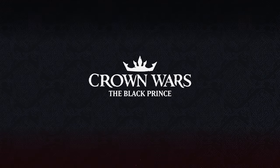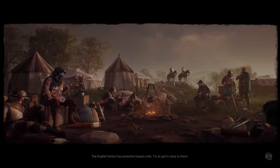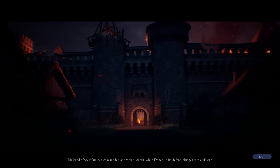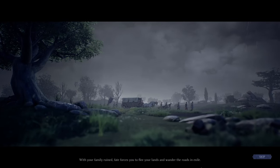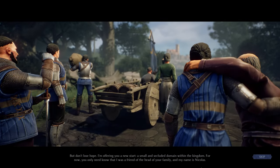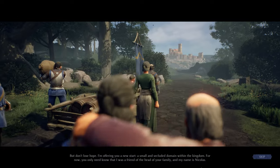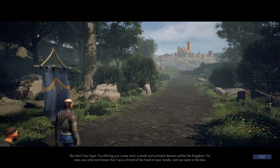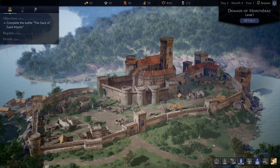Crown Wars: The Black Prince — a nice introduction. The head of your family dies a sudden and violent death while France, in defeat, plunges into civil war. With your family ruined, fate forces you to flee into exile. But a mysterious figure named Nicholas offers you a new start — a small secluded domain within the kingdom. It's not just about combat; it's also about domain management.